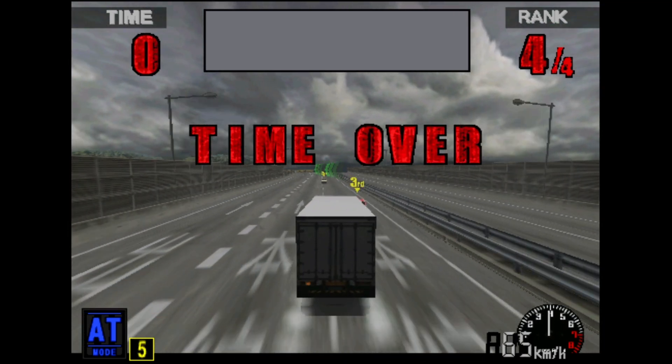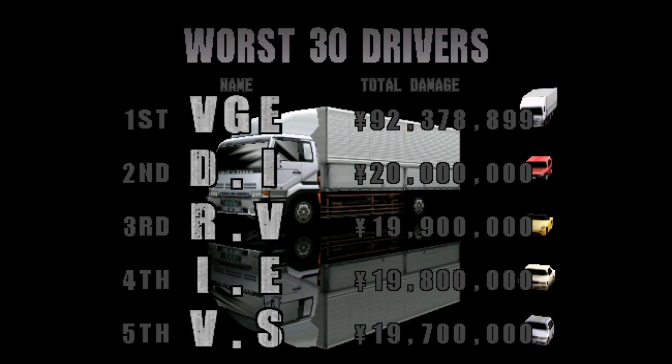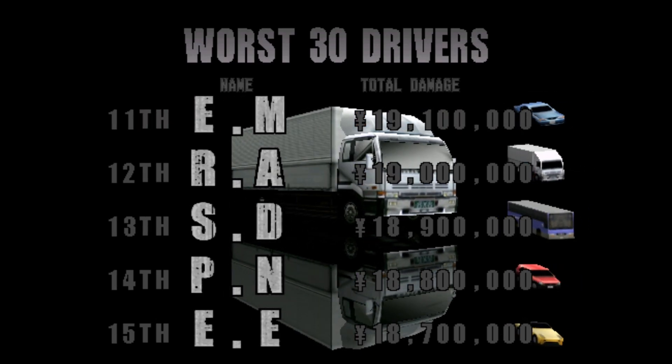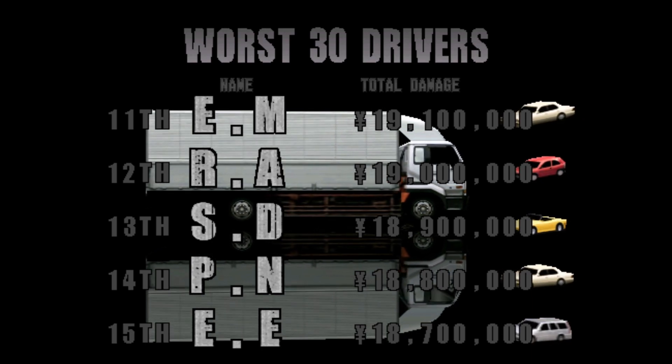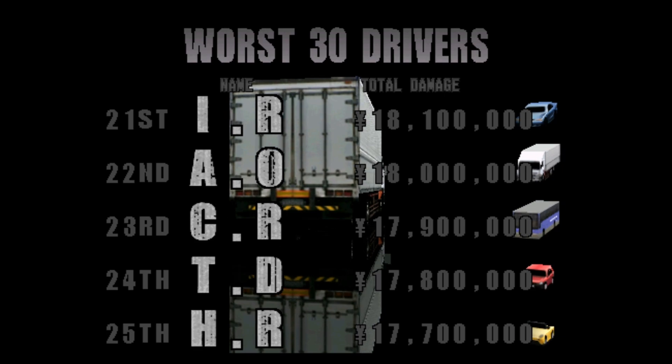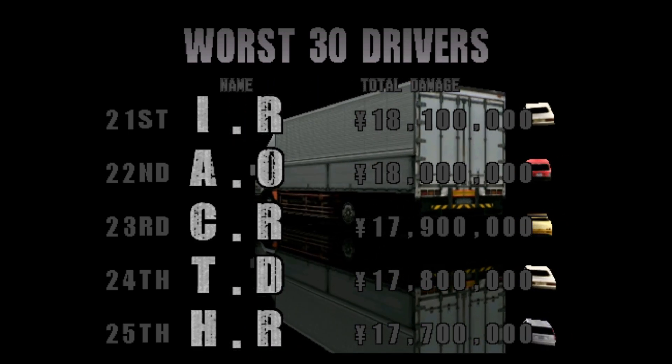There are two ways to put your name on the leaderboard: you can win a race with the best time, or you can do absolutely abysmal. If you run out of time and crash enough, you'll get a 'worst driver' bonus. I put my initials in and got on the leaderboard for worst driver of all time — I cracked the code with 92 million yen worth of damage. Thrill Drive is an absolute 11 out of 10 — I'll leave the version of MAME down below. See you guys next time, bye!